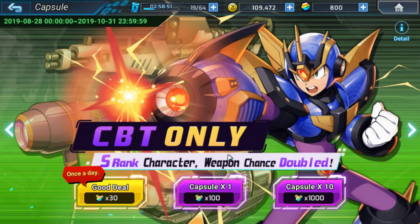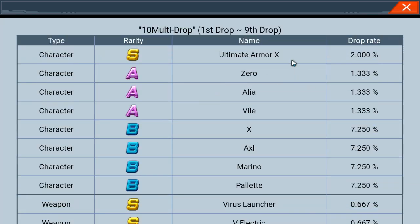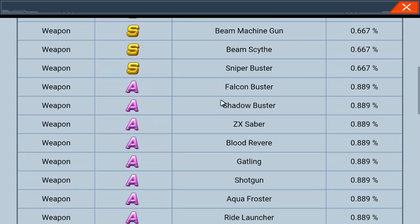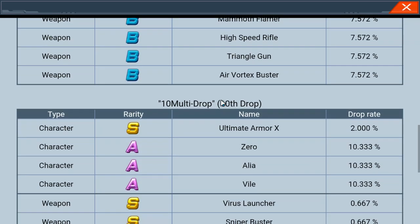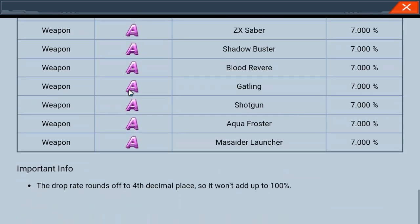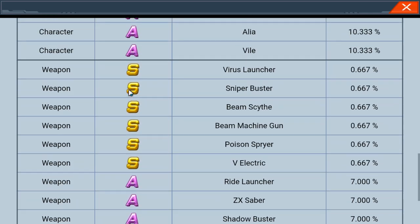The loot box system is actually quite nice. If you spend or repurchase 10 loot boxes at once, you're always guaranteed to get a character. Right now they have rates on Ultimate Armor X — he has a 2% drop rate. They have a bunch of weapons in here as well. Every time I bought in 10, I have gotten a character. So compared to other games like KOF, it definitely feels like it would be easier to monetize.